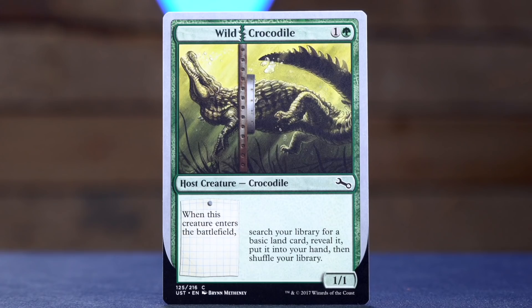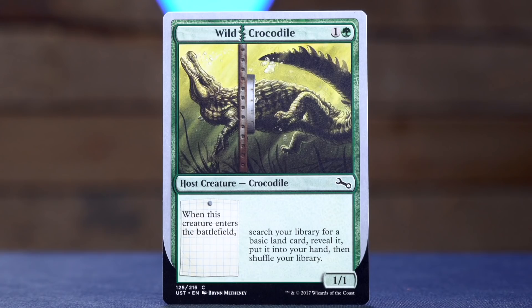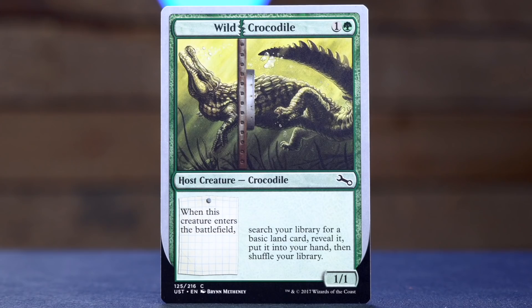Next is Wild Crocodile — one and a green for a one-one host creature crocodile. This is one of the host augment cards, where you take the augment creatures, which were like half a card, and play them on the host creatures. This was honestly very cool, and it was sort of like a proto version of what would become Mutate in Ikoria. I assume this was the test bed for Mutate. Wild Crocodile says: when this creature enters the battlefield, search your library for a basic land, reveal it, put it into your hand and shuffle your library.